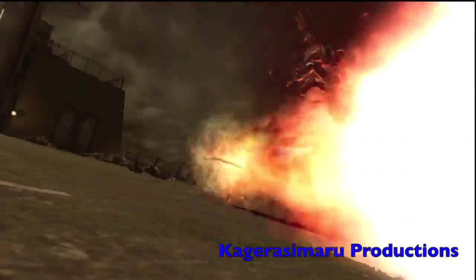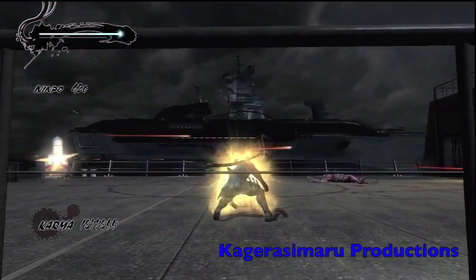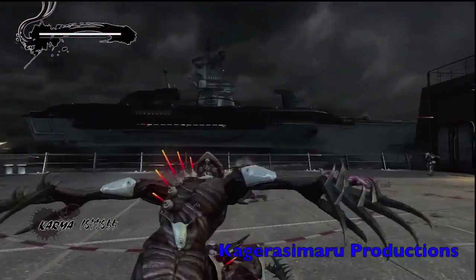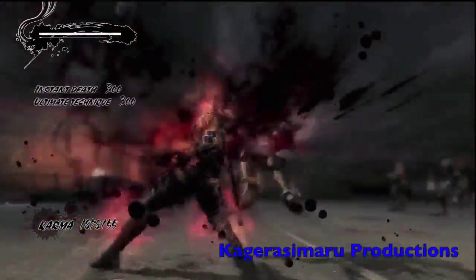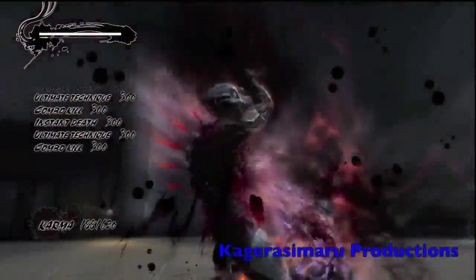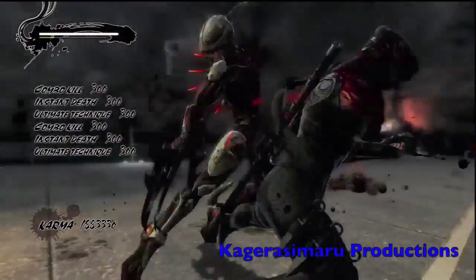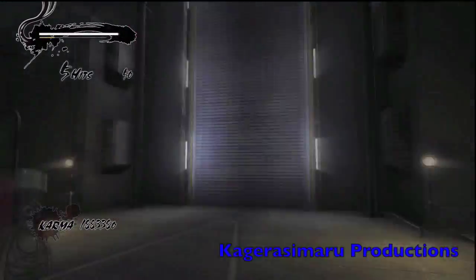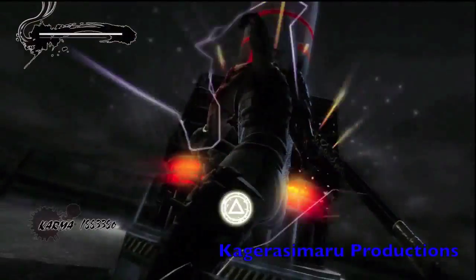I tried to do a wind run leading to wind path but the game didn't respond right, so I got shot with the machine gun which stunned me and that idiot did a flying kick towards me. So I said screw it and used the ultimate technique. That ends it right there — there was actually a reaper as well but I really didn't want to waste it.